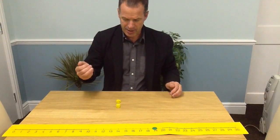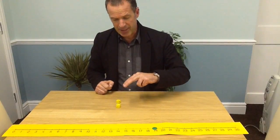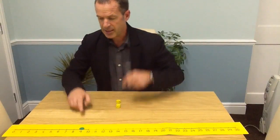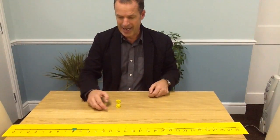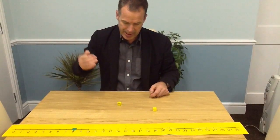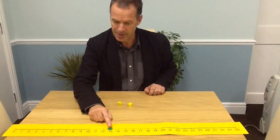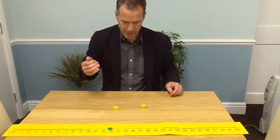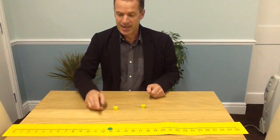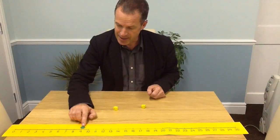The takeaway person goes next — they've got 6 and 5, which makes 11. They take 11 away from 19: take away 10 first to get to 9, then one more gives you 8. Next turn: roll the dice, 4 plus 1 is 5, so 8 add 5 is 13. That's the takeaway person's turn — they've got 3 and 3 which is 6. 6 taken from 13: take the 3 away first to make 10, then another 3 to make 7.